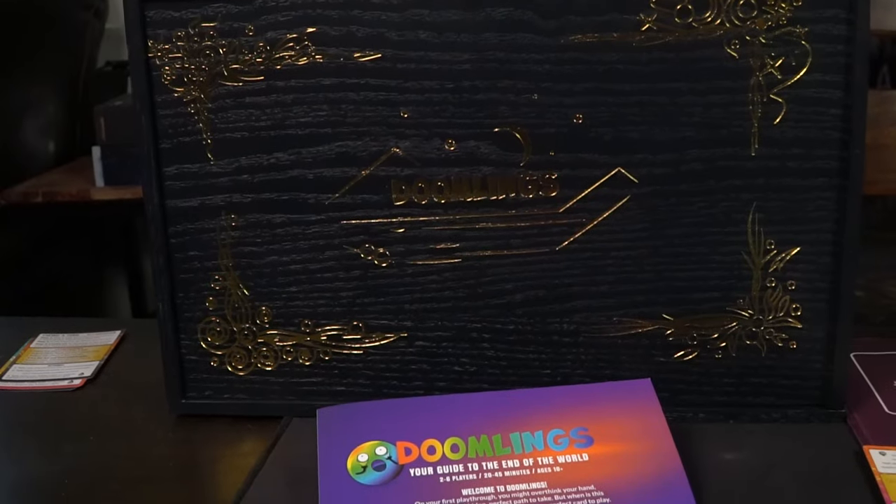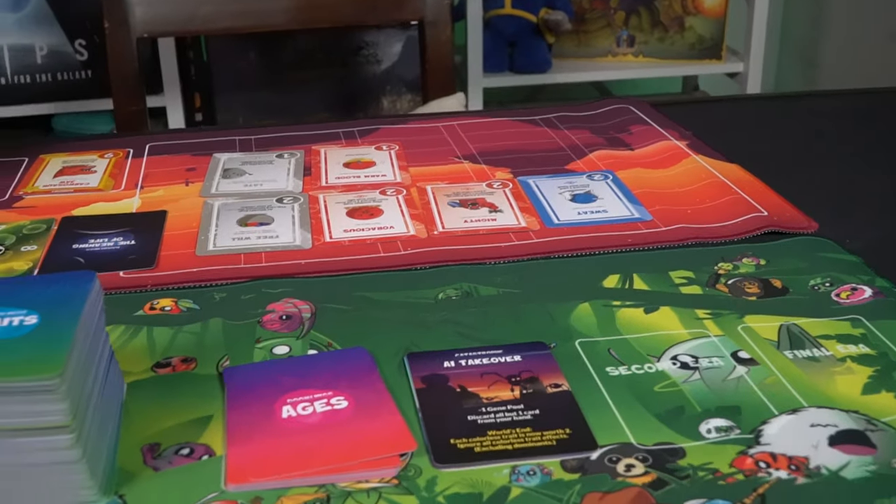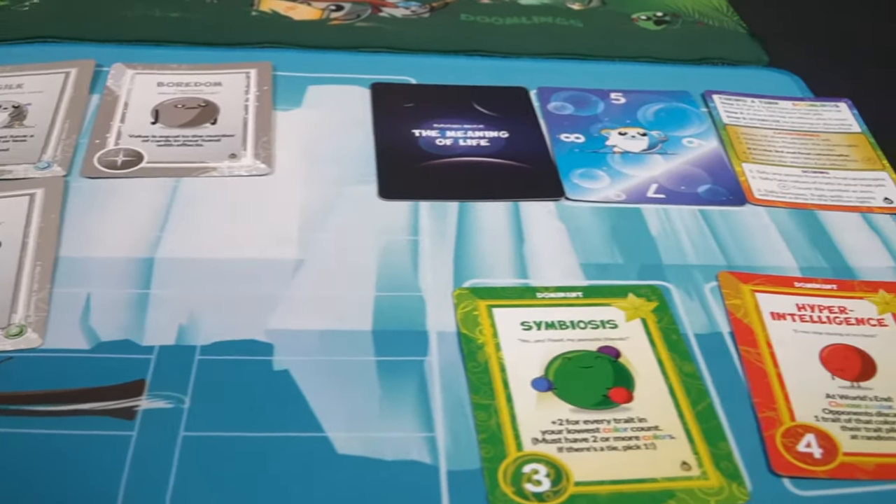Hey guys, welcome back to another Unfiltered Gamer board game review. Today's game up on the tabletop is Doomlings, a two to six player game that takes 20 to 45 minutes to play and is for ages 10 and up. In the game Doomlings you are going to go through three eras of play where on your turn you're going to be playing down little Doomling monsters that hopefully will work simultaneously together.